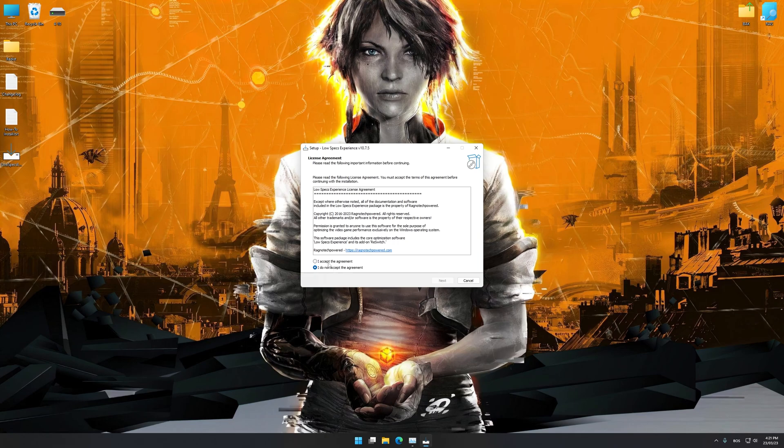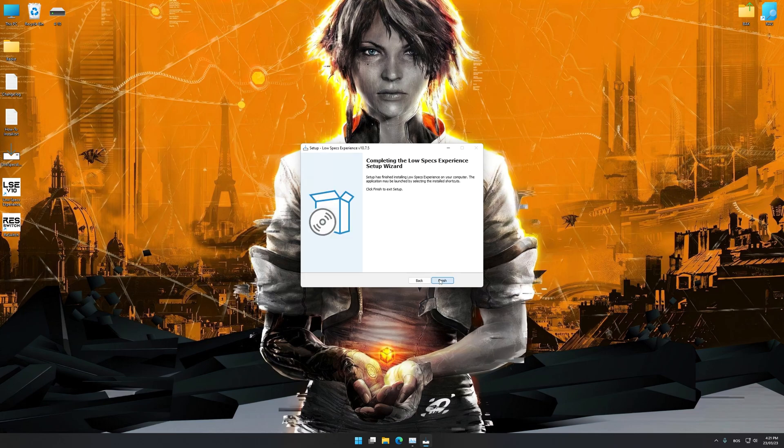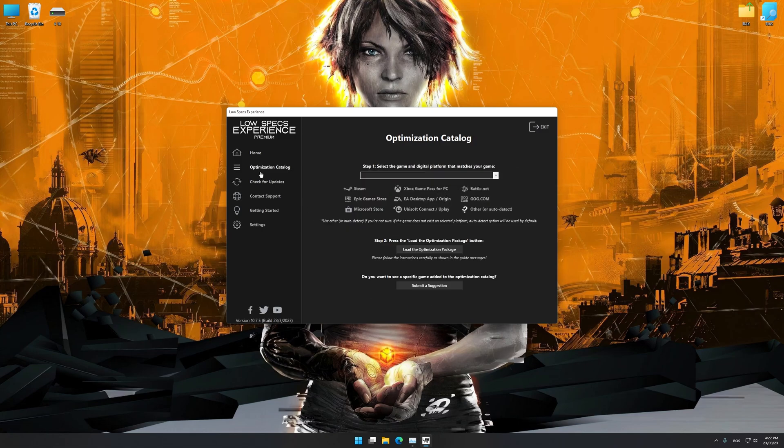First of all, start the installation process for the Low Specs Experience. Once it's done, start it from the newly created Desktop shortcut and select the optimization catalog. From the top of the menu, select the applicable digital platform and then select Remember Me from the drop-down menu. Once that is done, press load the optimization package.